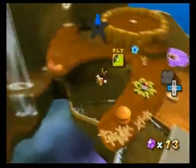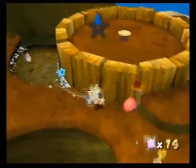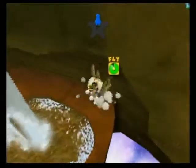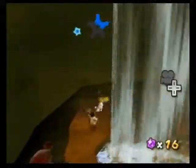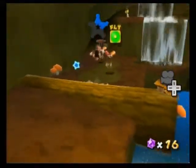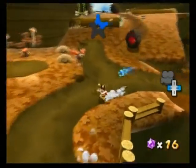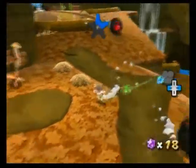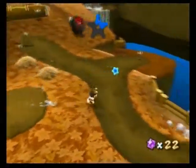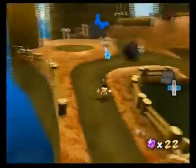What we want to do first is grab all these blue star chips that the star bunnies are searching for. We have another one in this crate over here. We're not going to worry too much about the enemies because we don't need any more star bits. Before I forget, let me show you guys something really, really cool.